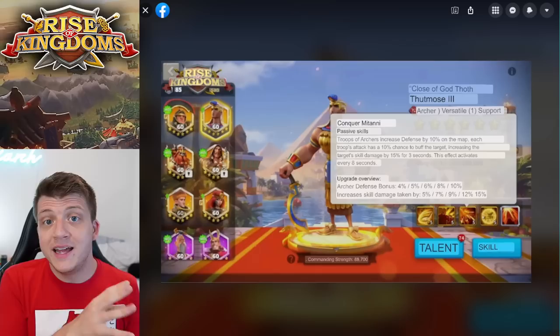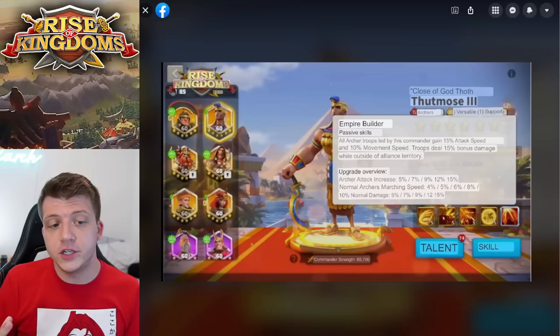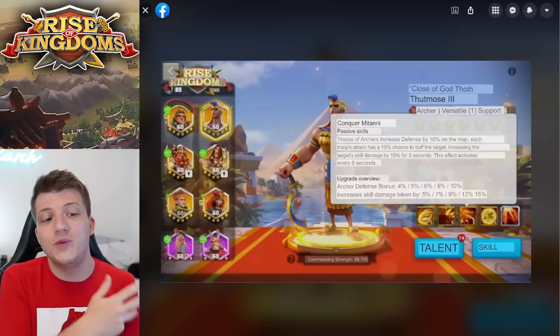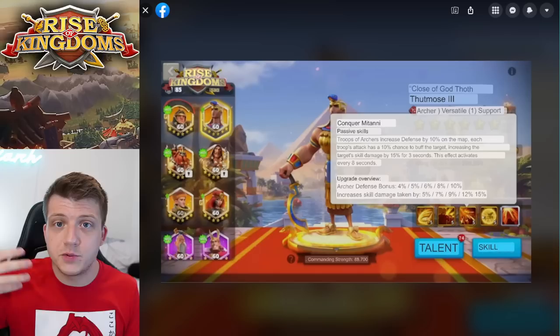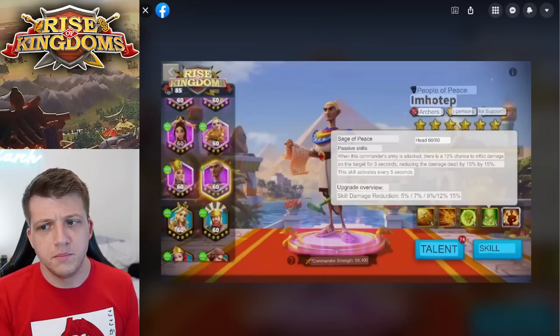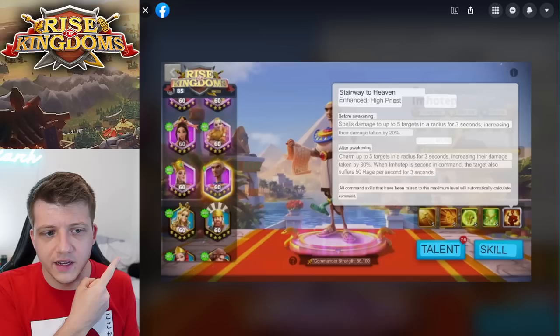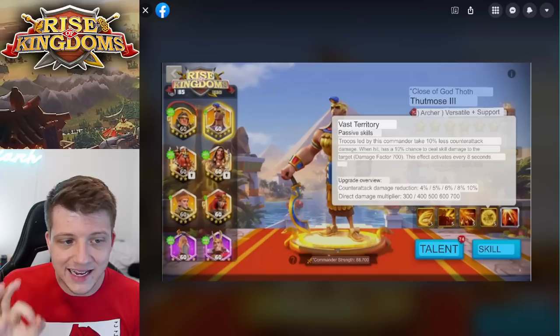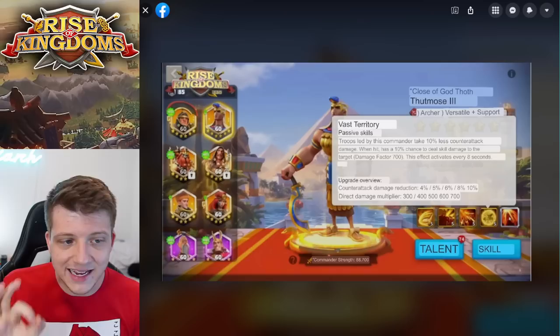The third skill gives archers 10% defense while on the map — really good, and it helps fill out the stats from the second skill. Every time you attack there's a 10% chance to debuff the target to take 15% extra skill damage for three seconds, but the cooldown is eight seconds — that's a long cooldown for that debuff. Emana only has a five-second cooldown for basically the same thing. The fourth skill says troops led by this commander take 10% less counter-attack damage across the board — solid — and there's a 10% chance on being attacked to deal 700 damage factor skill damage to the target.